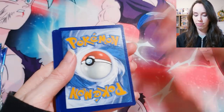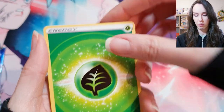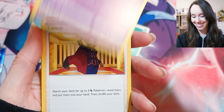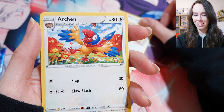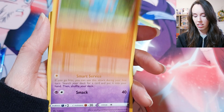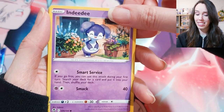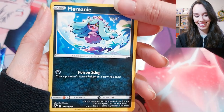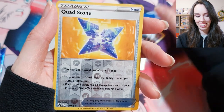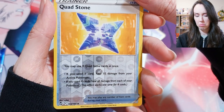Code card. Grass energy, Slurpuff, Lance again — so many Lance cards. Archen, Sunflora, Banette, Indeedy — yes, indeedy, that's so cute. Misdreavus. Oh okay — a Cornerstone Ogerpon holo. Interesting.